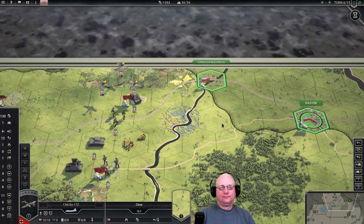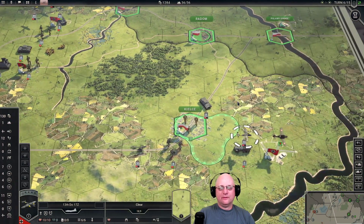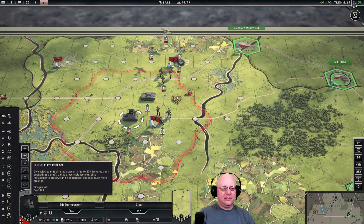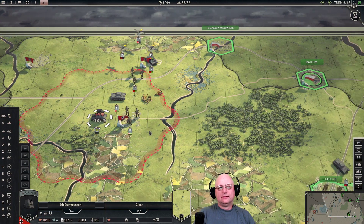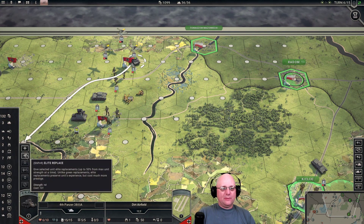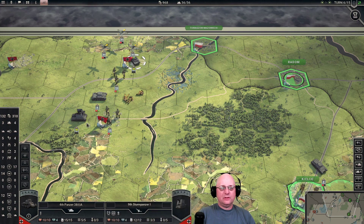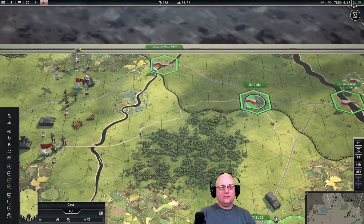We're going to have probably both his planes come out next round, which is going to suck. I'm going to have to be careful with which units are putting themselves out there. We're going to go ahead and do some elite replacements — get strength plus four, get them back up to full strength, costs me 185. So we'll delay our advance for a turn while we bring some units back up to full strength. All right, units are good, planes are good, northern group's good.